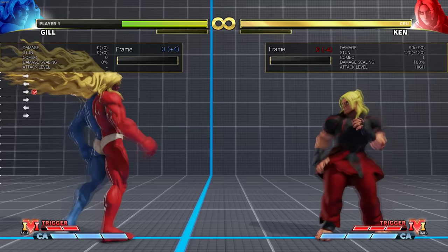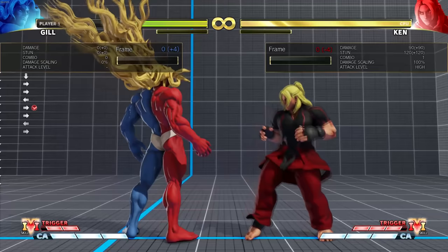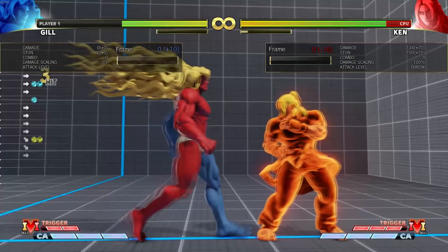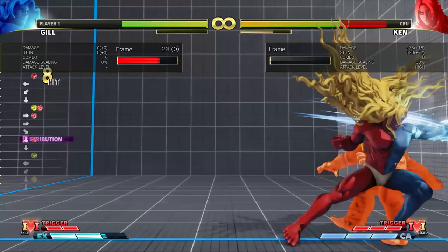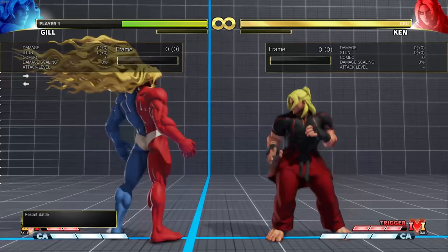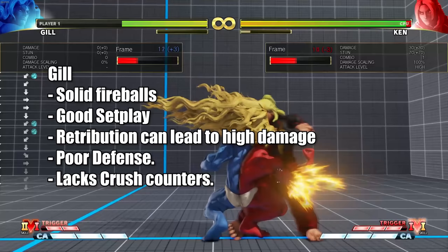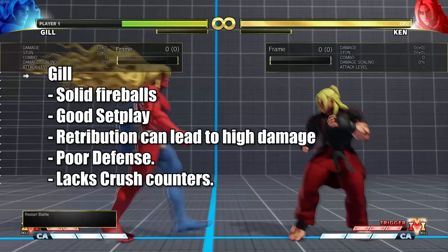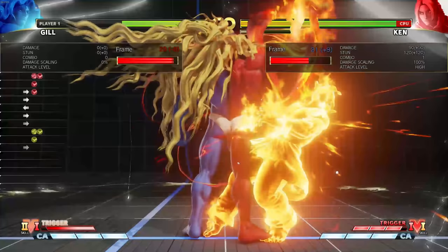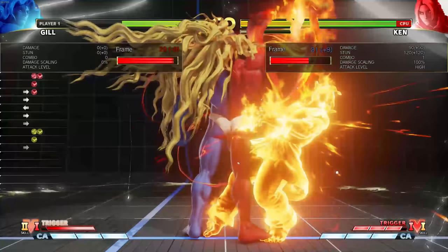With Gill, both V-skills are pretty good. The comet V-skill 1 is useful because if the opponent is blocking you can induce the fire effect, threaten a hit, cancel into ice, and get big follow-ups. V-skill 2 is a two-frame parry — the best parry in the game. This is especially valuable since Gill doesn't have an invincible reversal and his three-frame normal has very short range, making defense challenging.